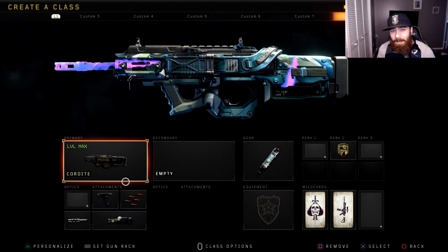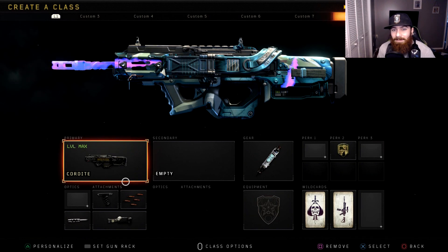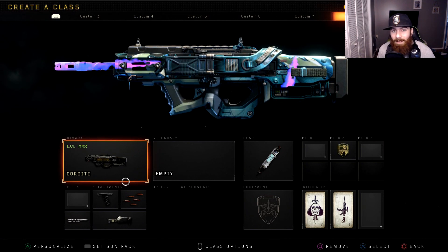Usually if I switch to the Cordite with the belt feed like this, it's because there's a party on the other team and they're just body stacking like crazy - you don't have to reload, you just have to watch out for it overheating. But if you're in one of those situations where you have a bunch of people stacked on top of each other and you can just kind of play it heady, this gun does very well at that exact situation in my opinion.